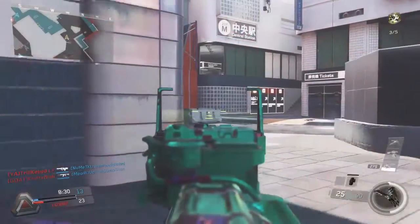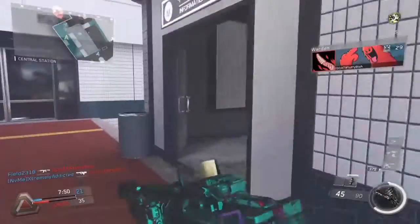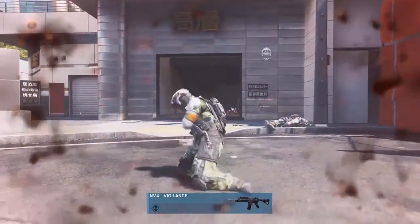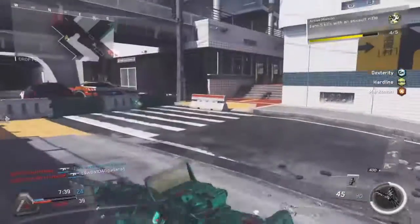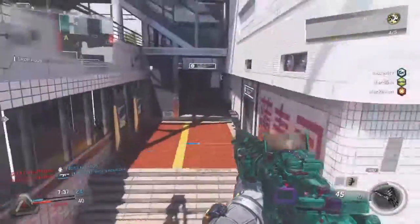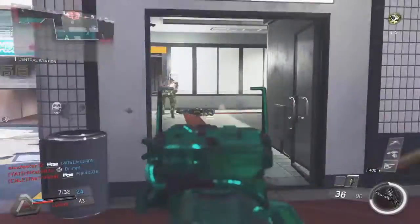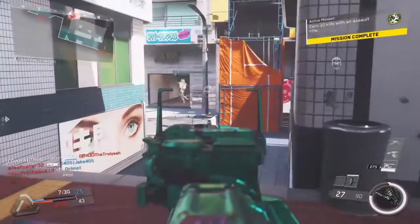So let's get into it. The gun we're going to be using is the NV4 Vigilance, which is the rare variant of the NV4. This is going to be my stealth version of this setup — this is for playing on Search and Destroy, Free-for-All, stuff like that where you don't want to give up your location, and these things will help you not do that.